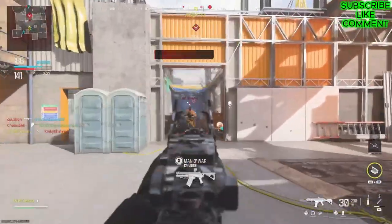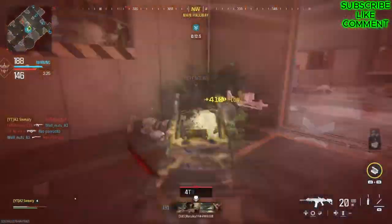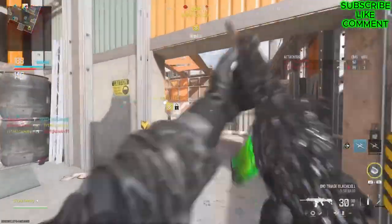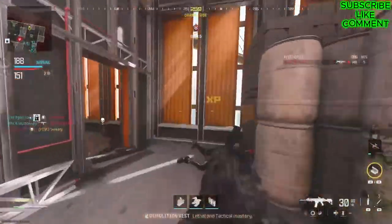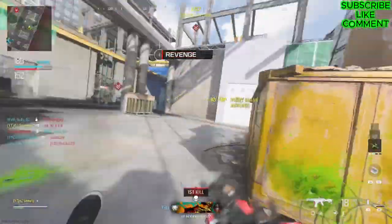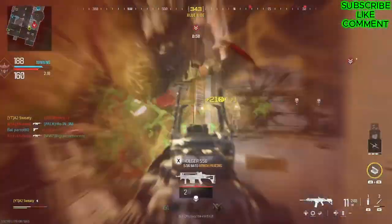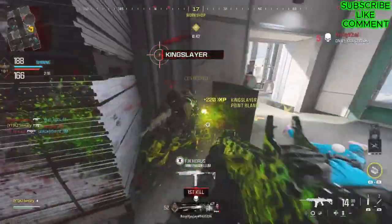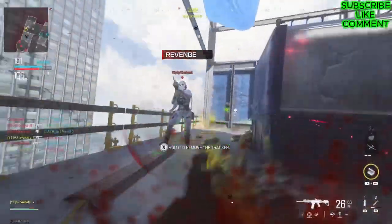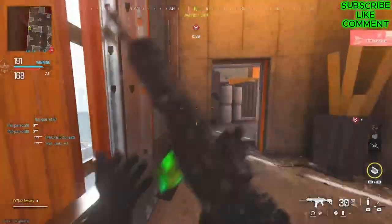I'm going to take one kill off the counter because I got one with a throwing knife. I got 51 kills this game — not too bad but I could do better. My teammate had about three kills but had been AFK for half the game. When in doubt, spray it out — that's my new saying.